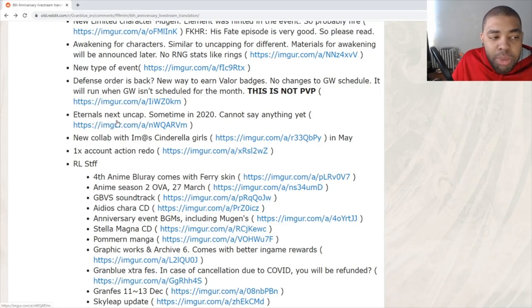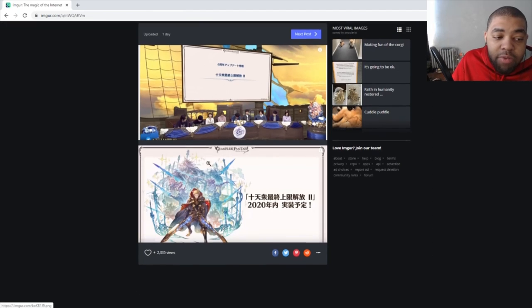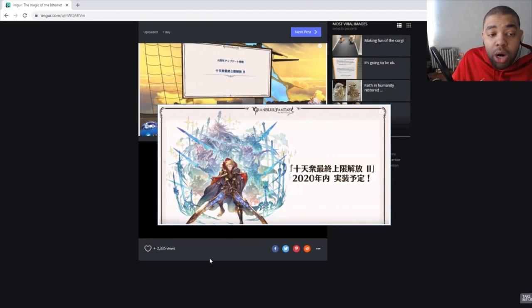The big one everyone's talking about: Eternals are getting their next uncap sometime in 2020. If you haven't farmed 15 Gold Bars for your Eternals, I recommend hoarding at least 10 as a bare minimum for end-game players — people who already have fully limit-broken Eternals. That includes myself — I'm getting 10 Gold Bars ready to go for these upgrades.